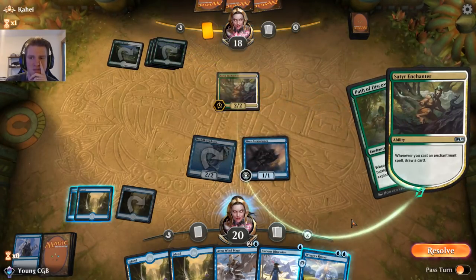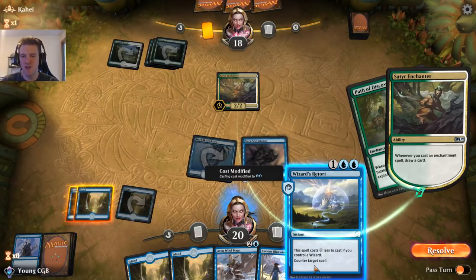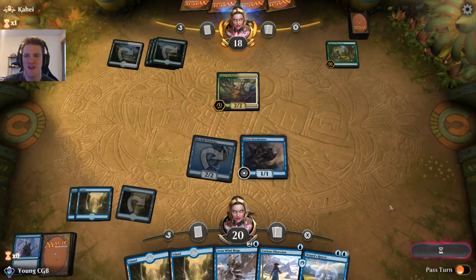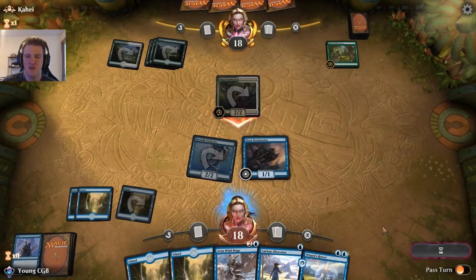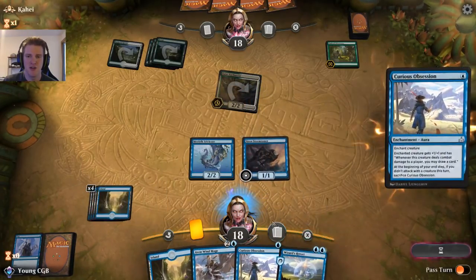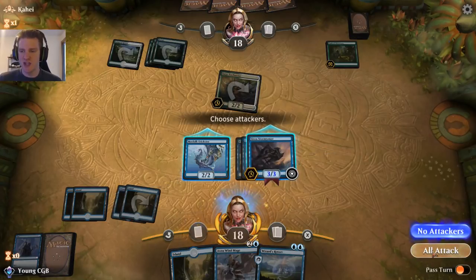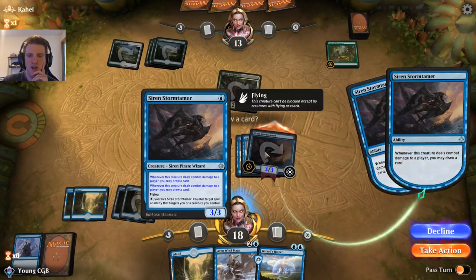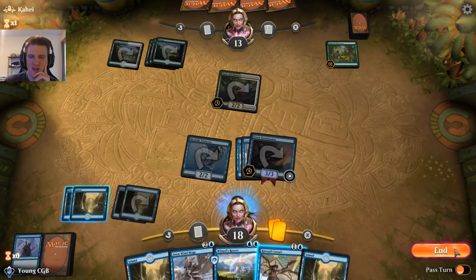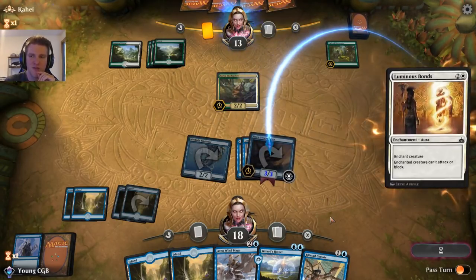That is a very good enchantment. We could let it resolve and counter the creatures instead — I'm not terrified of Path to Discovery. It's a lot of mana for something that doesn't have a huge impact on the board; it can be scary with tokens, but we can counter some of the things that might make it good. With that draw I'm going to put Curious Obsession on here and get to work. Now that we've seen Path of Discovery, there's the Bonds.